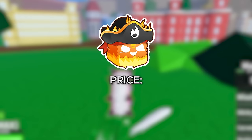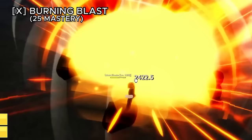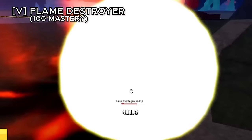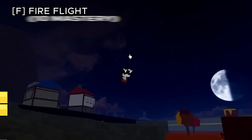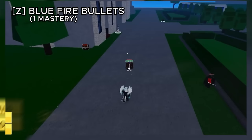The flame fruit is the first uncommon fruit and the first fruit with an awakening. It costs 250,000 belly or 550 robux. Fire bullets shoots small fire projectiles rapidly. Burning blast shoots one large fire projectile for more damage. Fire column spawns a fire tornado at your position dealing AOE damage. Flame destroyer spawns a fire spirit bomb that deals a lot of damage but takes a while to land. Fire flight sets the back of your body on fire for fast flight.